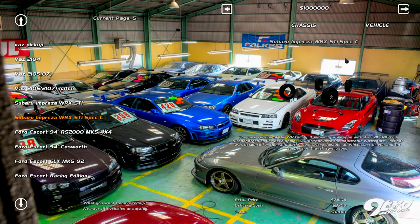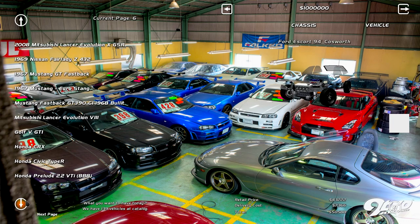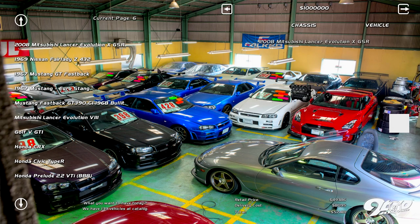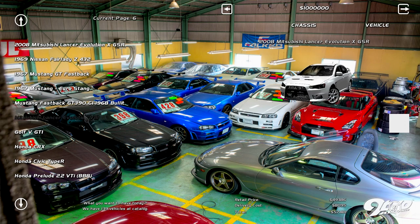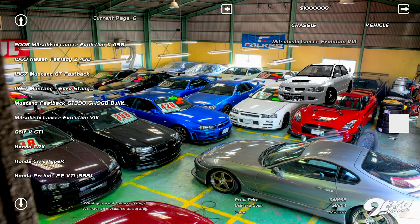We got STIs. We got an Escort Cossworth — beautiful, a '94 Escort Cossworth. An Evo 10, 2008 — damn, are they that old? But forget the Evo 10 when you can have a proper boy, an Evo 9. Oh that's an Evo 8 — 5, 6, 7, 8. Would've been better if it was a 9. Fair Lady Z, Mustang Eurostank GT 390.